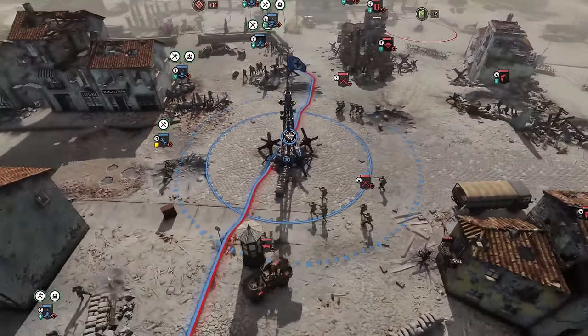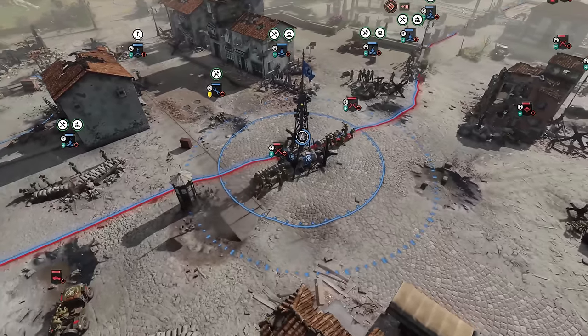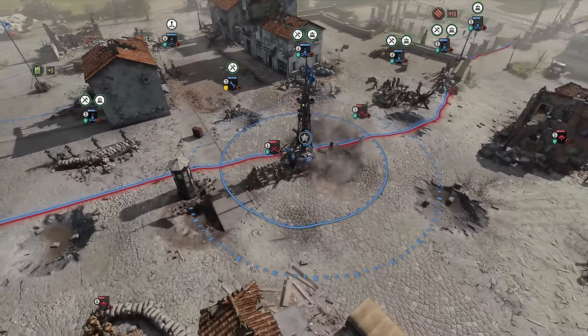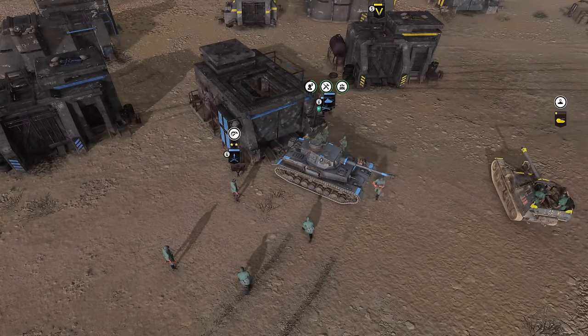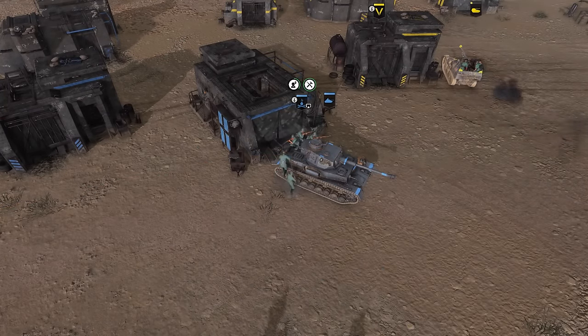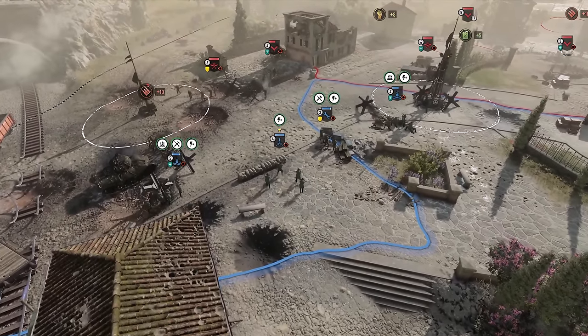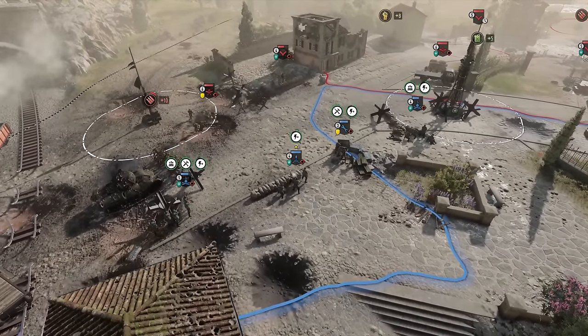The Artillery Officer also has three abilities. They can watch an area and call in a light bombardment when enemies are present. They can supervise buildings to increase production speed or increase the rate of fire of a bunker. And lastly, at Veterancy 1, can inspire nearby units to increase their rate of fire and accuracy.